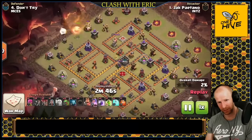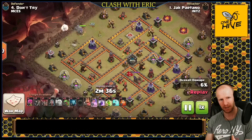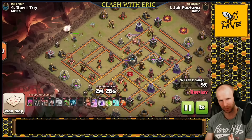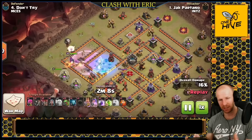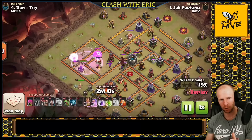Next up is my favorite attack: the queen charge mass baby dragon. If you love a queen charge you will love this. This is where we take an entire spell arsenal and dump it into a five-healer queen charge — she's going to march all the way through the base. Sometimes we bring four earthquakes to open the base, sometimes two jumps. In this case he's bringing wall breakers, one jump, and four rages to drive the queen as far as possible. Once the queen is moving, we use baby dragons to pick off anything outside the range of the air defenses.